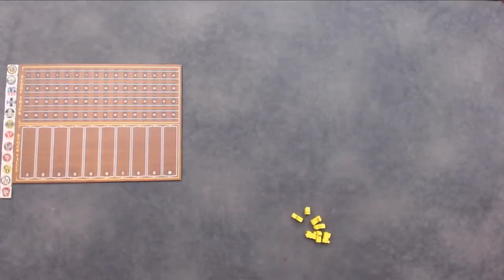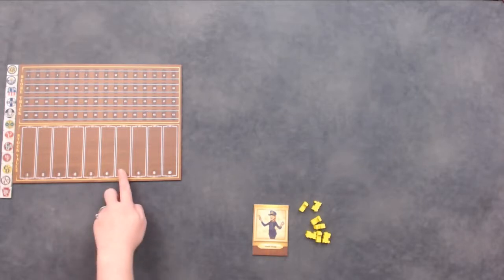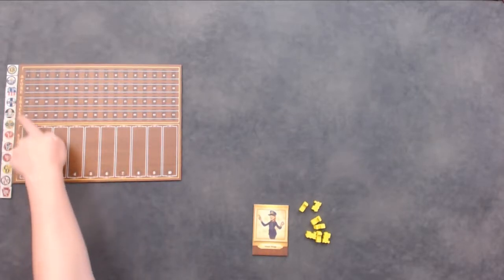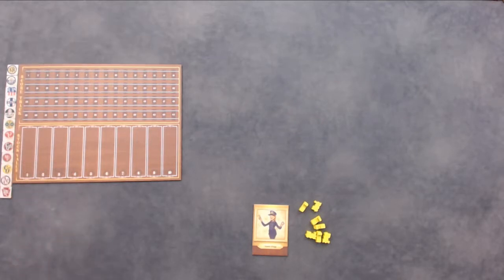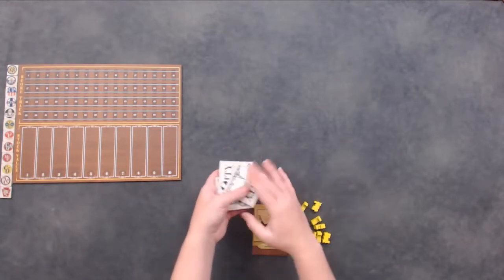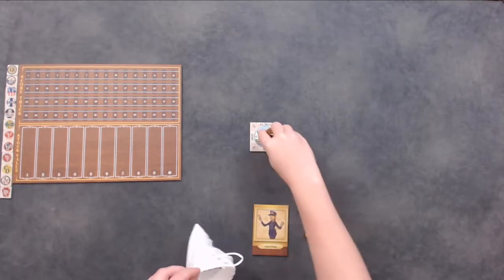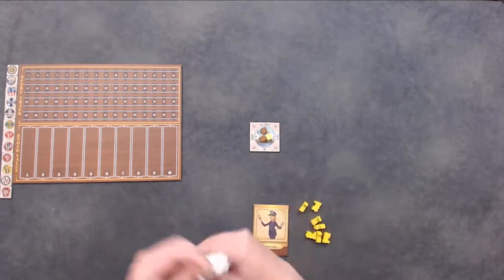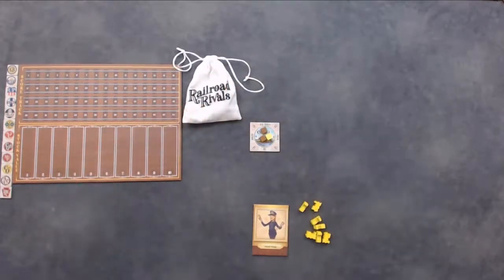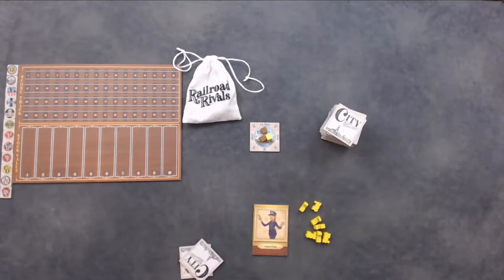Each player takes locomotives of their chosen color and the corresponding character card and places it near them. Place the score track and stock value tracker near the board, and place the stock markers near the stock value tracker. Take the Chicago, St. Louis, and Cincinnati city tiles, shuffle them, and place one randomly in the middle of the table — this is your starting tile. Place the number of cubes designated in the rule booklet in the goods bag, then draw cubes equal to the numbers surrounding the tile and place them on the tile. Shuffle the two leftover city tiles into the rest of the city tiles and deal two to each player face down, then place the rest of the stack face down to create a draw pile.